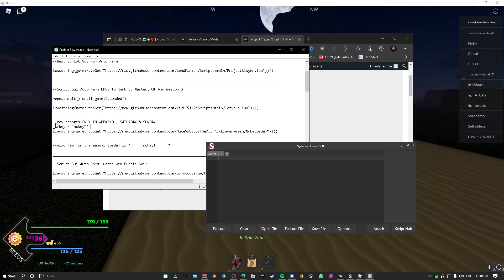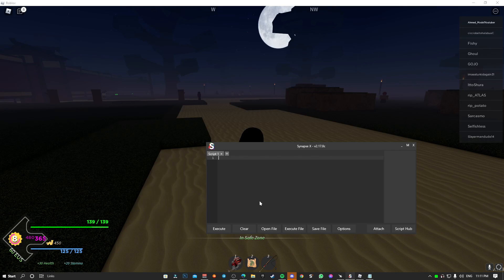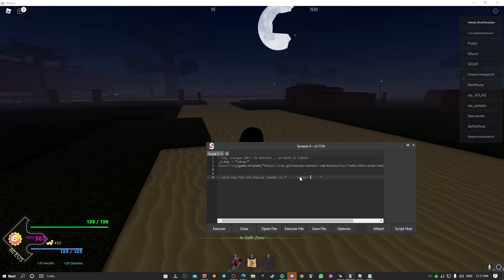You can identify the script from the key chances note. This key changes every week, so make sure the script is called 'Nuke vs City' — once you see that, you know it's the right one. Read all of it and copy the script.